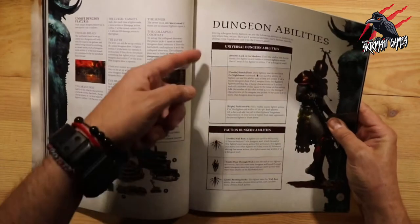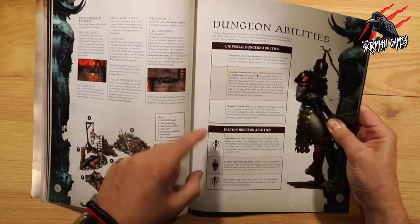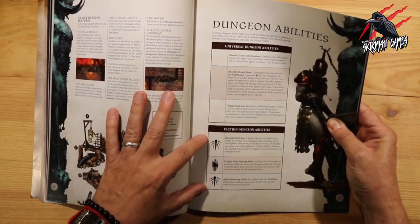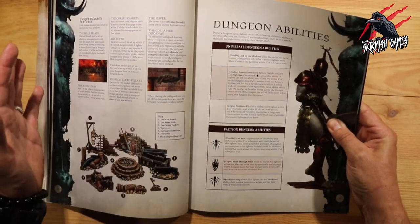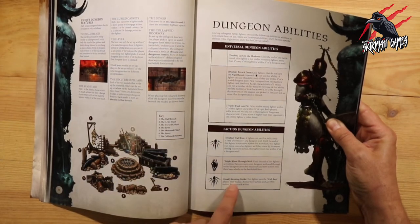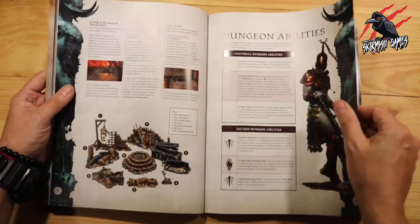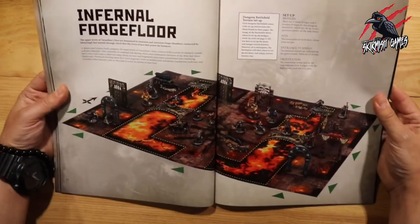Now we've got some new dungeon abilities — ones for all warbands and then some specific ones for the Corvus Cabal, which is my favorite warband to play. There's a wall run and a running strike ability, which is going to be really fun.